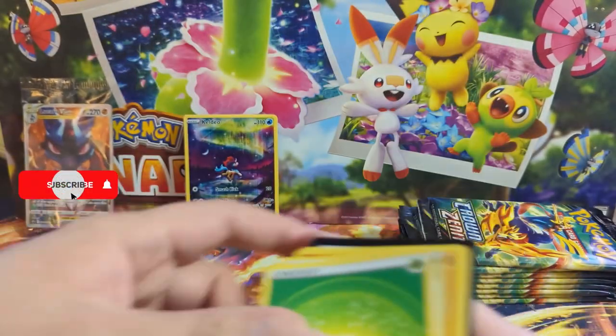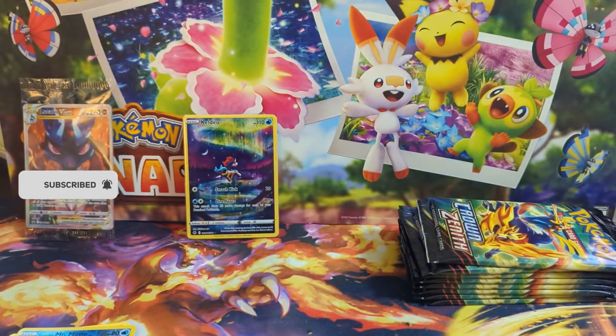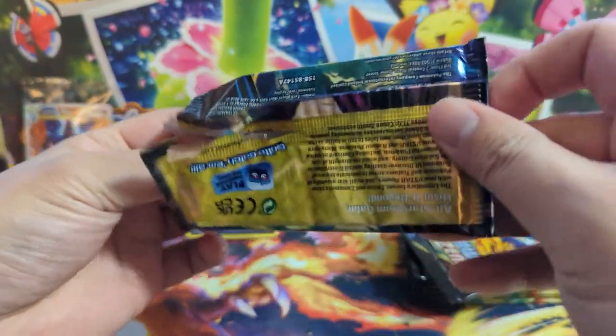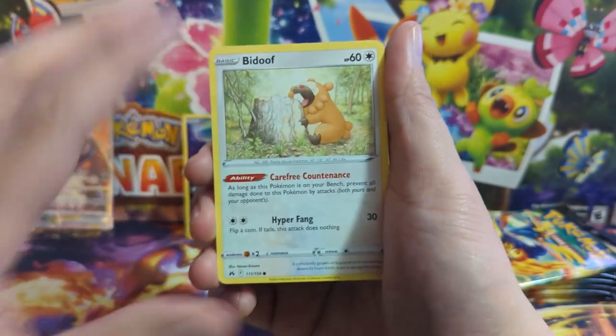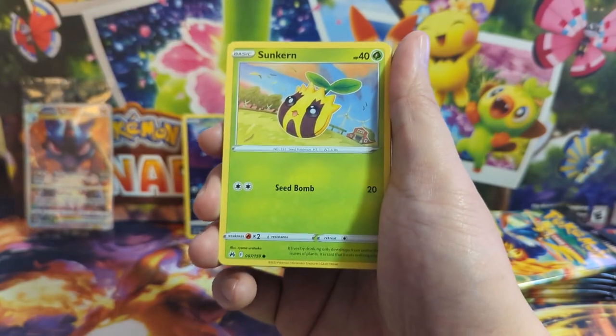Next one we got a Mr. Mime into an Executor — not bad. One tip I have: if you have some sealed product and your plan is to open some and keep some sealed, the ones you keep sealed — put them away, out of sight out of mind. Because once you start opening, it's so much fun you'll be very tempted. Especially if you have those Pokémon Center exclusive ones, hide them. This set is too much fun.